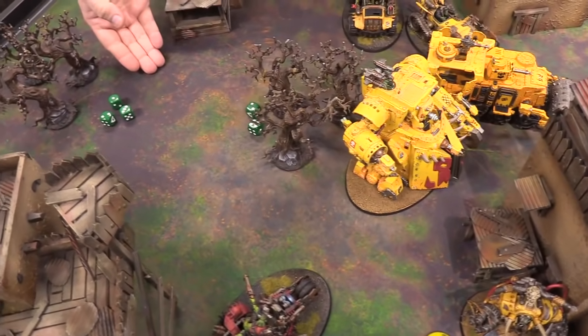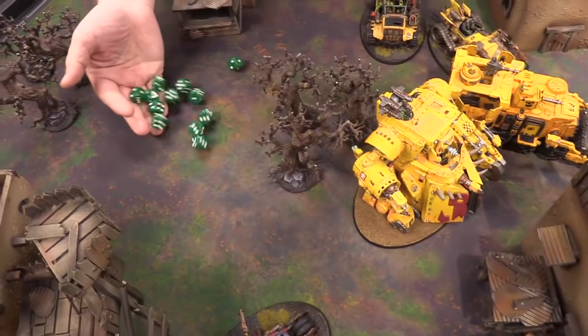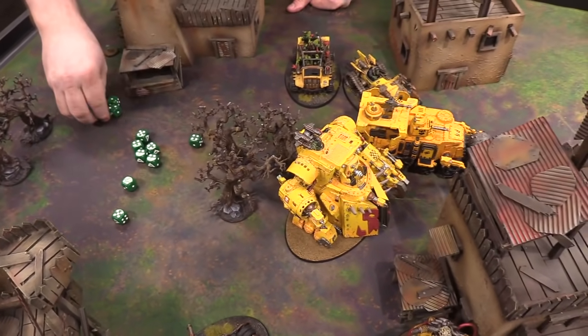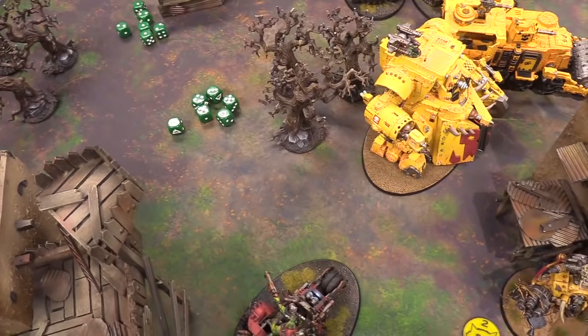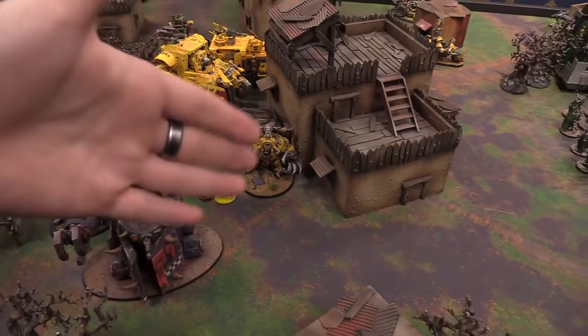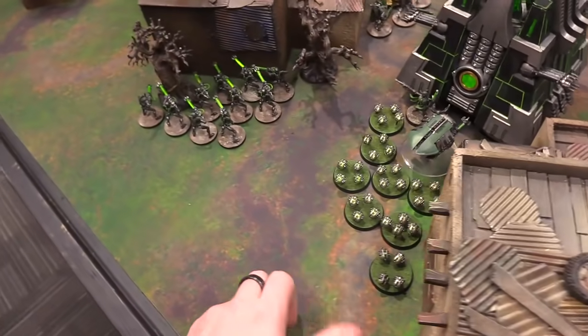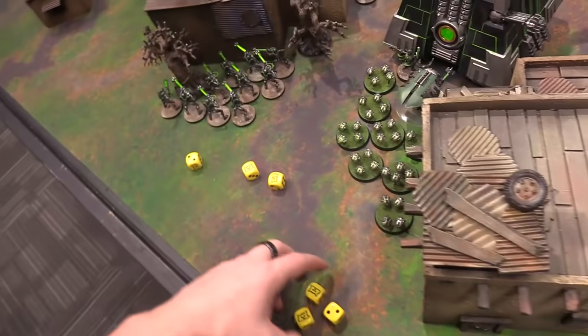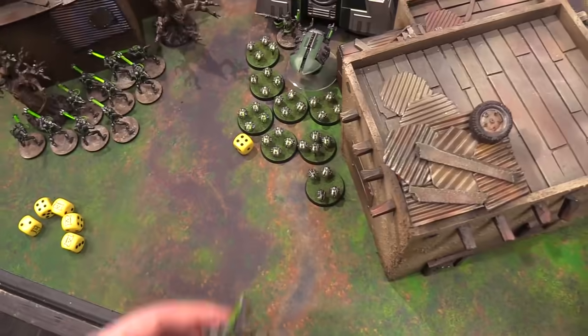The belly gun gets one hit, wounds on fours — there's a wound. AP same profile, monolith makes the save. Then the Gorkanaut fires: two rockets, two twin big shooters, a flamer, and the big upgraded Slugga gun. The rockets fire — hitting on fives, Death Skulls reroll. The big shooters fire hitting on fives, adding extra shots on sixes. Wounding on threes. The Gorkanaut's big upgraded gun gets six extra shots within range, hitting on fives. Through it all, one Necron Warrior dies; a reanimation roll fails and he stays dead.